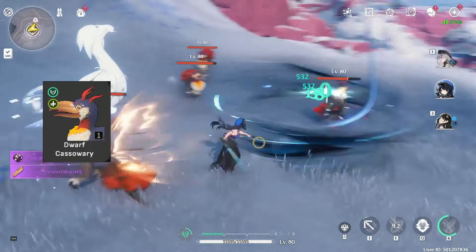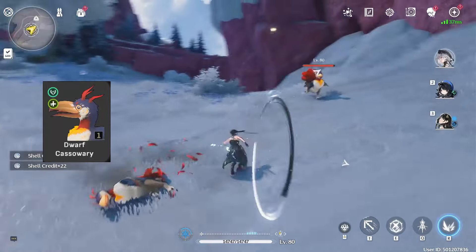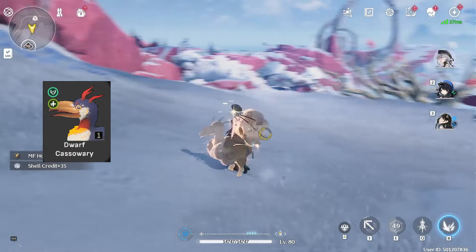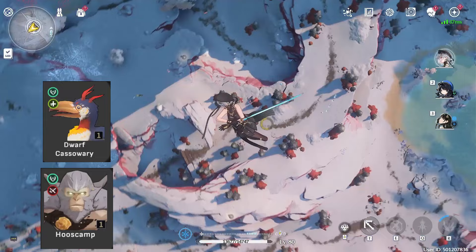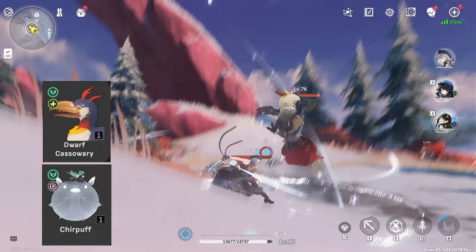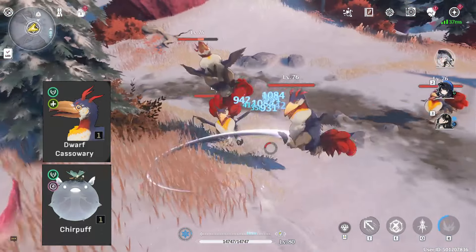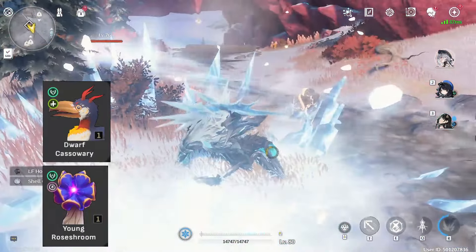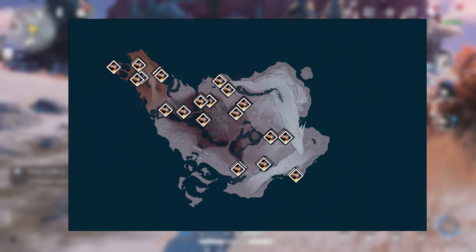Next up is Dwarf Cassowary, which gives the Arrow and Rejuvenating set. They usually come in fours and are very easy to defeat, making farming efficient. But in my opinion, you should farm for other 1-cost Arrow echoes first. The most time-efficient 1-cost Arrow echo is HuSkin — great to farm alongside HuChiefs, which are Arrow 3-cost echoes. Next, either farm for Chirpuffs, which are usually with Gullpuffs and cover the Arrow, Havoc, Glacial, and Spectral sets, or go for Young Roshrooms, which are together with Roshrooms — 3-cost Glacial and Havoc echoes — and together can give the Arrow, Havoc, and Glacial sets. Here are the locations for this new echo.